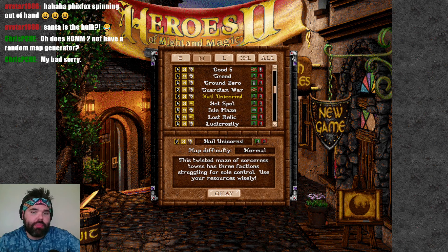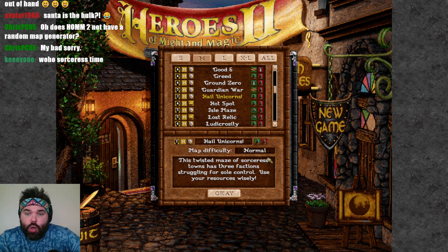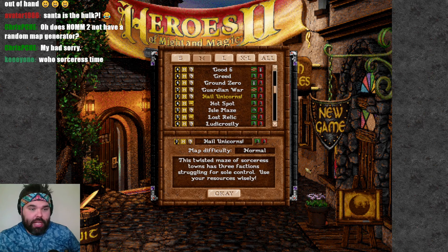We are going to play Hail Unicorns — the medium-sized map made for the sorceresses and made to be a really, really good time. It looks like it's going to be three players here and an opportunity for us to showcase the strengths and hopefully not the weaknesses of the sorceresses. As a normal difficulty map, the twisted maze of sorceress towns has three factions struggling for soul control. Use your resources wisely.